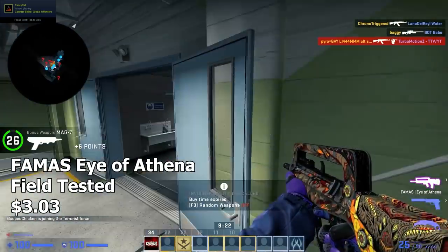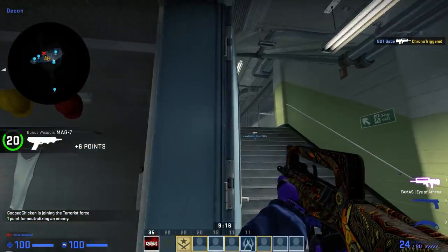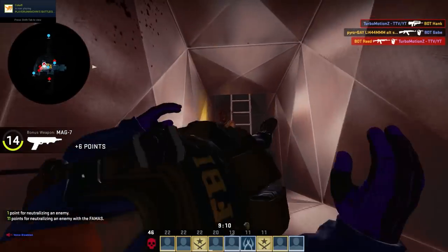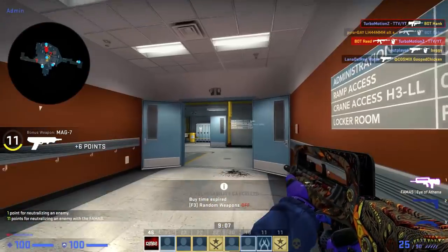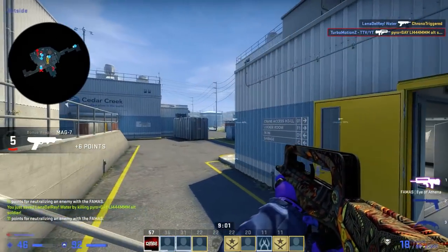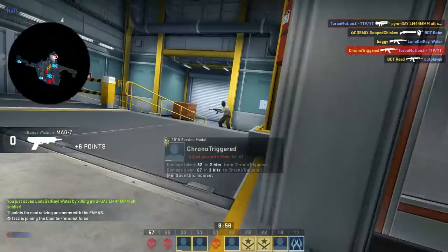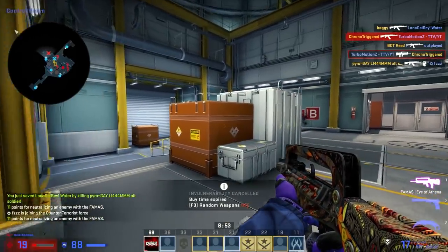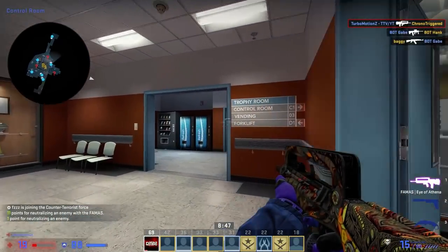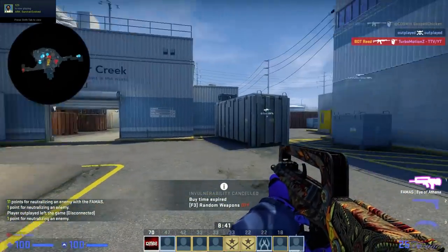Next up we have the FAMAS Eye of Athena. It was kind of hard to decide which FAMAS to pick, but I ended up going with the Eye of Athena because number one, it's relatively new — it came out in 2018. The Eye of Athena definitely has a really sick design; it just has an owl on it and then there's a bunch of feathers everywhere, but I think it looks pretty cool. At first glance, you'd think it's a more expensive skin just based off of how sick the design is, but it's pretty damn affordable — like $3 for field tested on the market. I'm going to go out on a limb and say the FAMAS Eye of Athena is the best budget FAMAS in the game.